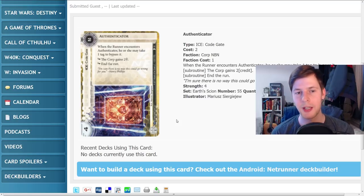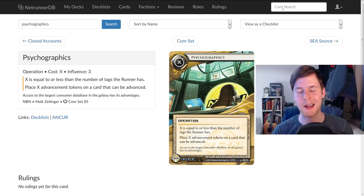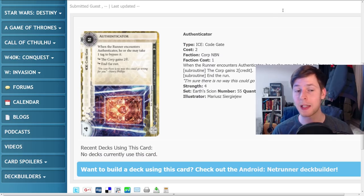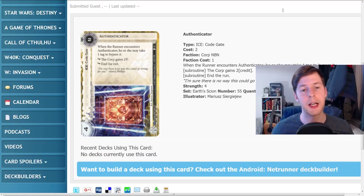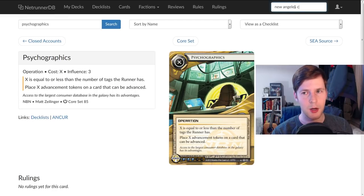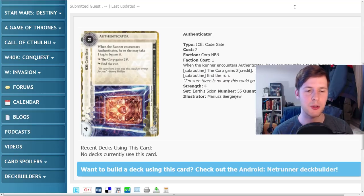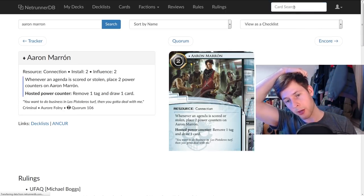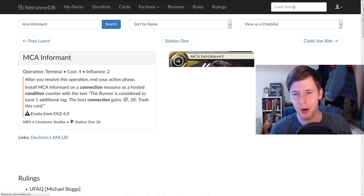This is inherently balanced by the option: when the runner encounters Authenticator they may take a tag to bypass it. If the runner is playing tag-me, this ice is never going to really matter because they'll always just take the tag. That does matter if you care how many tags the runner has — if you're playing Psychographics, or want the runner to have more than one tag for BOOM! or other multi-tag punishment. Cards like New Angeles City Hall that say 'avoid the tag' won't work here because technically you didn't take the tag, so you didn't pay the cost, so you're not bypassing it — you actually have to properly take the tag. Aaron Marron is popular so this card gets a bit worse when he removes the tag for free and draws a card, but you can target Aaron Marron by playing things like MCA Informant.